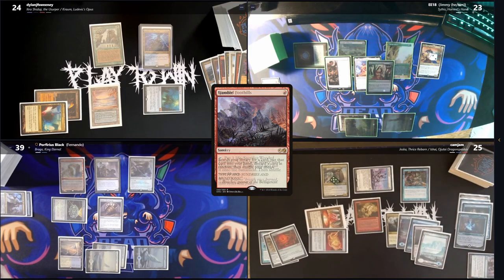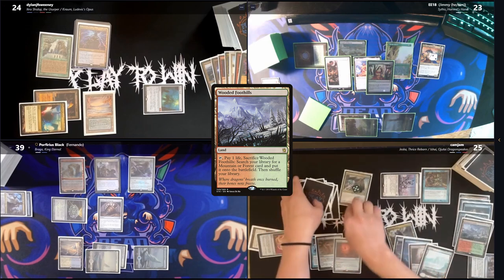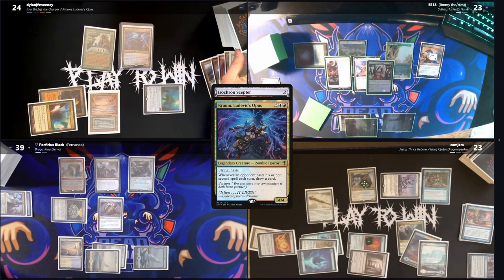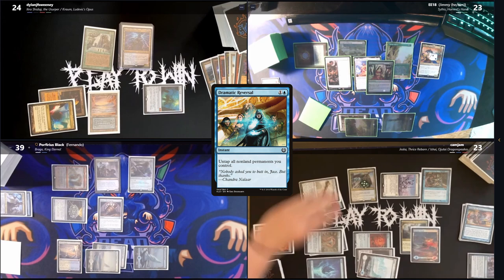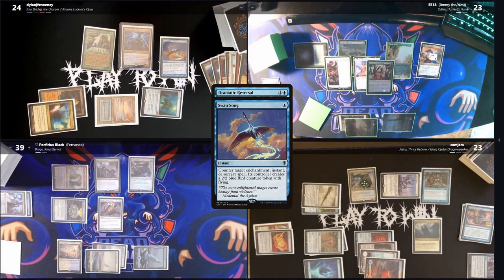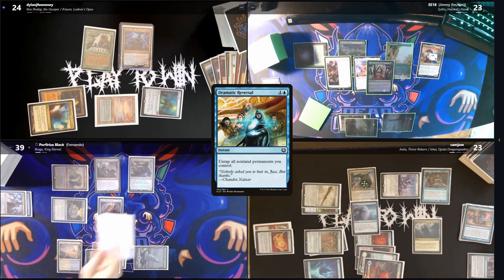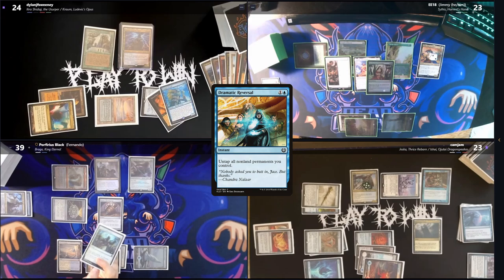Cam starts his turn with Gamble, finds a card, and randomly discards a Wooded Foothills. He then transmutes Muddle the Mixture for an Isochron Scepter, which he casts — Dylan draws off Chrome and Fernando tops but neither finds interaction. The Scepter resolves and imprints Dramatic Reversal. Cam activates the Scepter and Dylan attempts to counter the Dramatic Reversal with a Swan Song, but the spell resolves. Unfortunately the rest of the table has no answers — just a Noxious Revival and a Paladin Class — and that is the game as the rest of the table scoops.